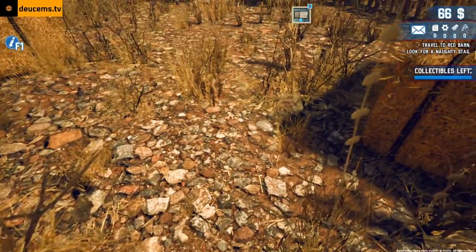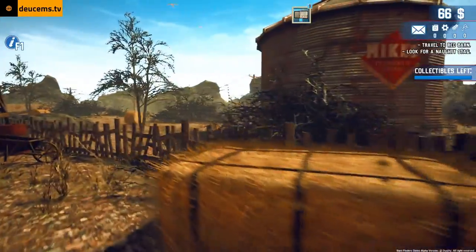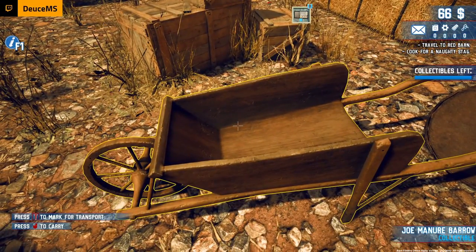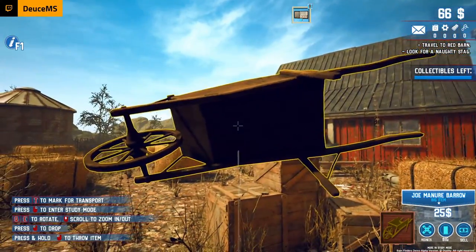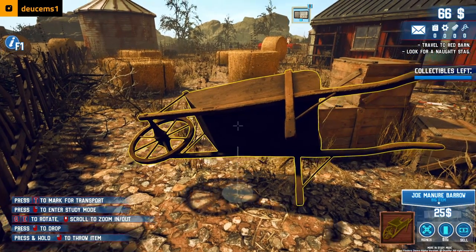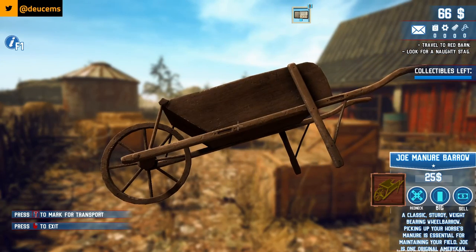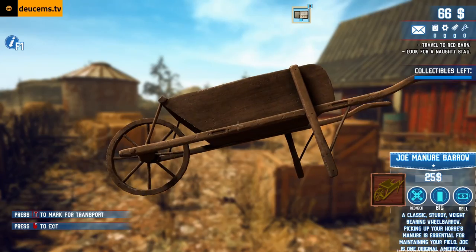Wait, can I sell this? Probably not. You guys see a stag anywhere? I hear it — I don't know if it's supposed to be out there or not. Joe manure barrow — that's a collectible! Mark for transport. Press T to mark for transport, press to enter study mode, Q to rotate. Classic sturdy weight-bearing wheelbarrow — picking up your horse's manure is essential for maintaining your field. Mark for transport.